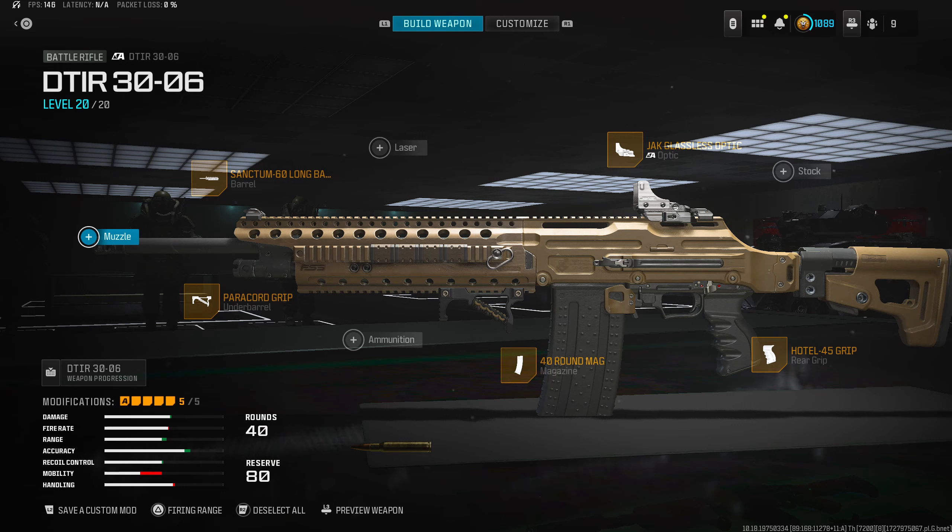Finally for the rear grip it's the War Cat 90 Grip for sprint-to-fire and ADS. This gun is fast and good — it has a little bit of recoil but it's so easy to control. It's going to do all the work for you.